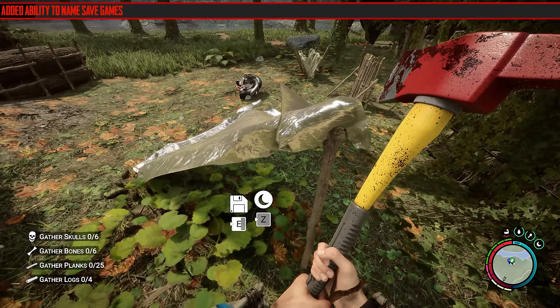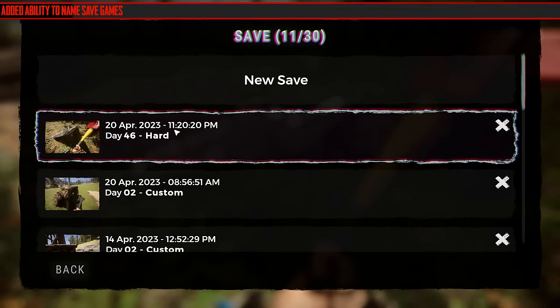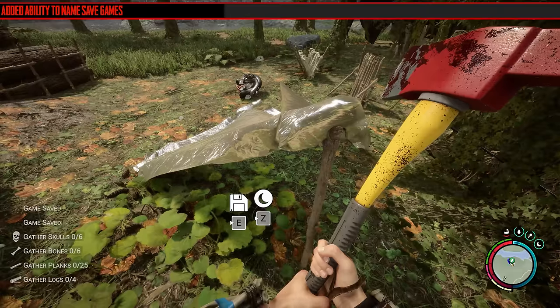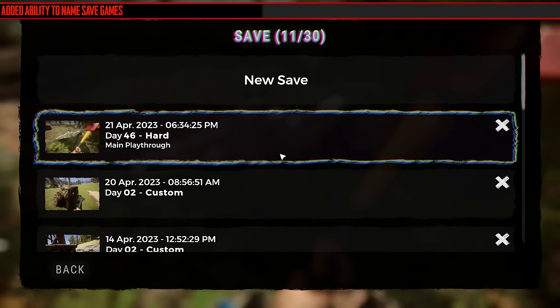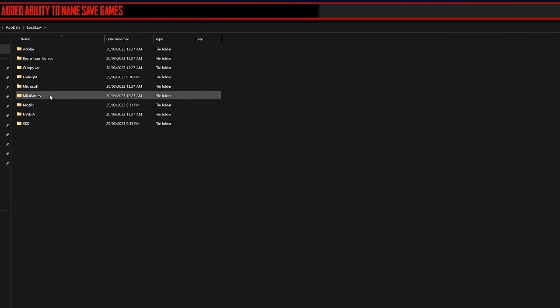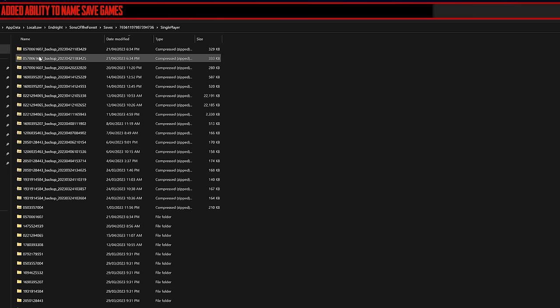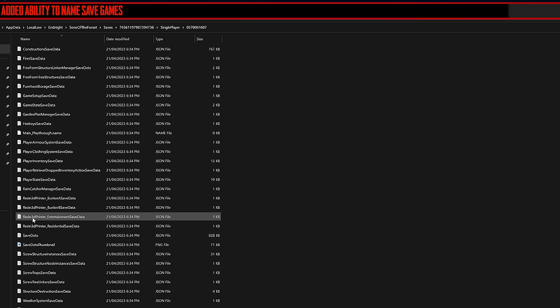The next change they've added is a very good one. They've added the ability to name save games, and when you go to save your game you've got the option to change the name. I checked what happens if you go to override that save and the name stays with it, so it's going to be much better at organizing your saves. It doesn't change the number on the save file in Windows, so the name is stored somewhere else, which still makes it difficult to identify the save in the save folder, but in-game it's going to be a lot easier.